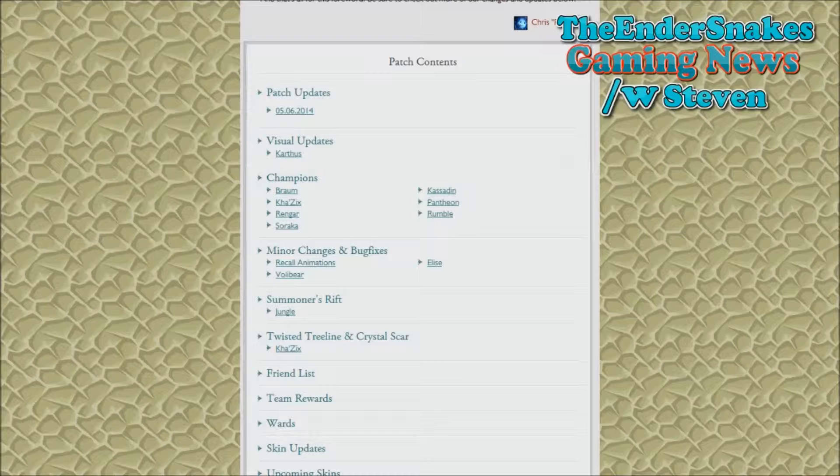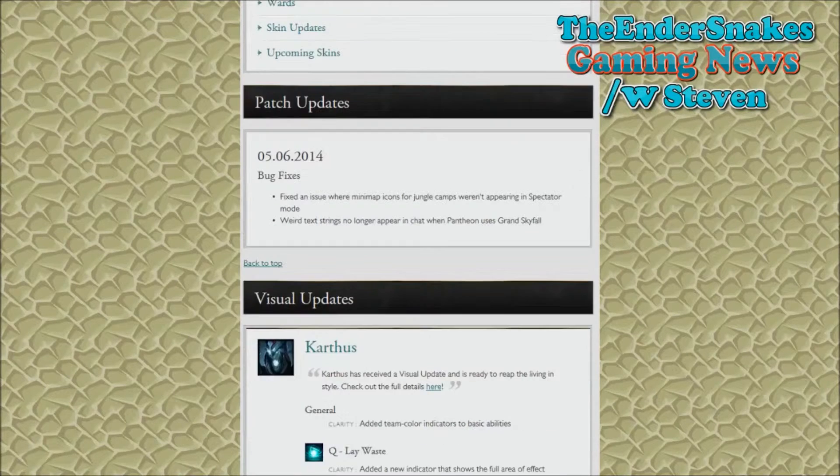There are also some minor bug fixes to recall animations for Volibear and Elise, changes to some jungle creeps, changes to Kha'Zix on the Twisted Treeline and Crystal Scar, updates to friend lists, totem wards, and skin updates.